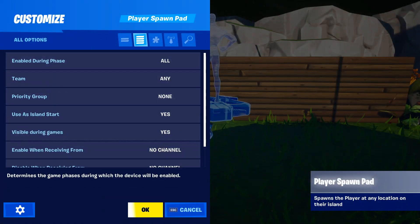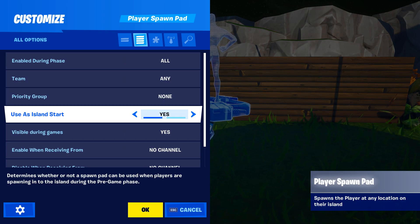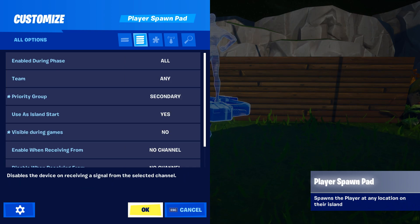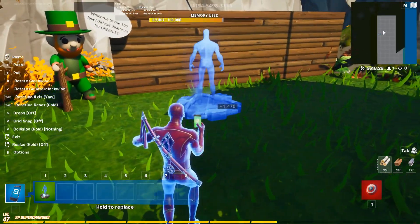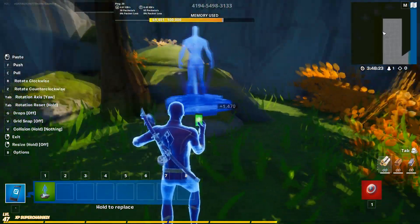Since we don't have a pregame option, we have to enable it on all. Just under that, set 'use as island start' to yes and 'visible during game' to no. Then finally set the priority group to secondary. I'll explain in a moment why secondary and not primary, but this is very important.